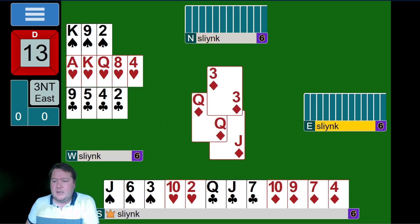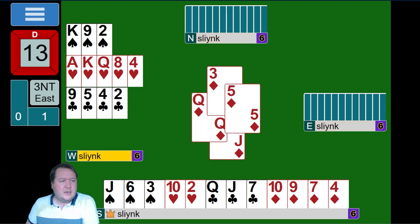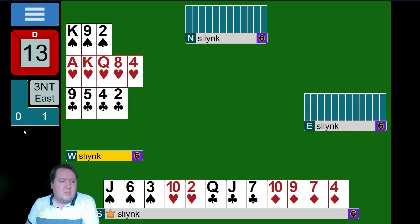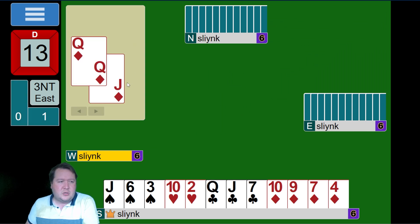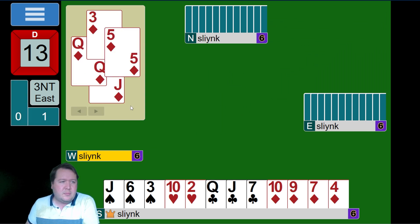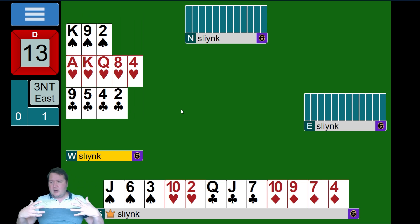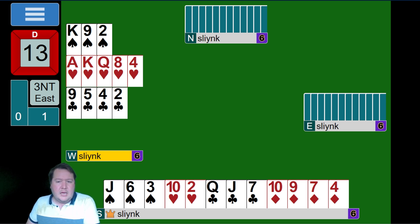The first trick goes: Queen wins, partner played the three, and declarer played low. I want you to pause and work out what you know from the auction, what's actually going on, and also what do we know from what happened at trick one? The Queen won, partner played the three, and declarer played low. Take your time — whenever you're defending, it's worthwhile trying to piece together a few things at trick one to build an idea of the hand.